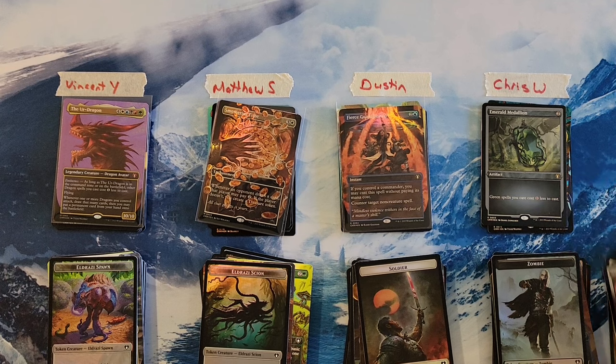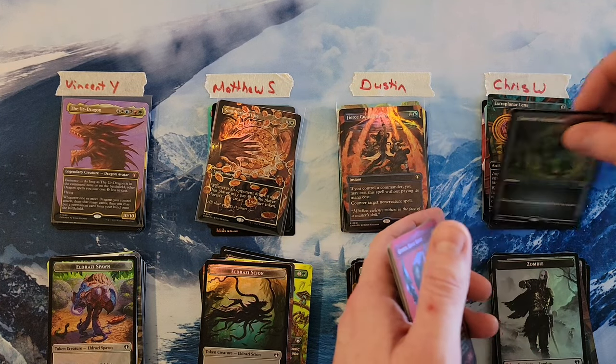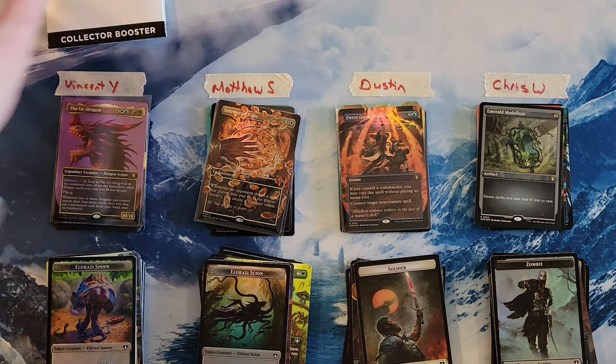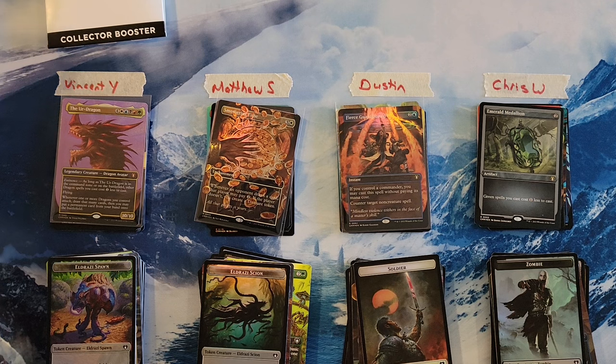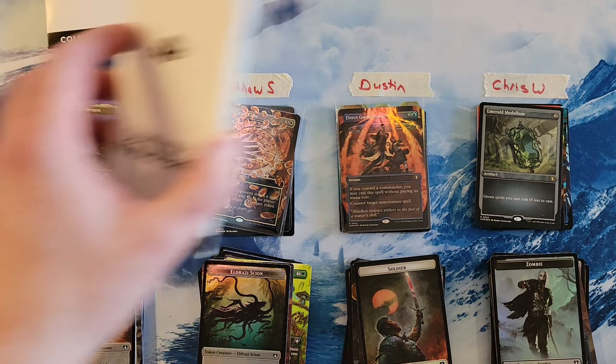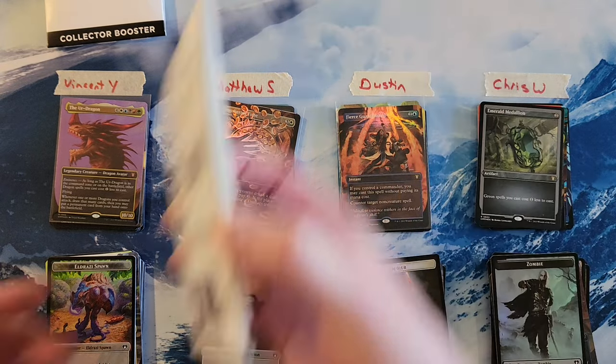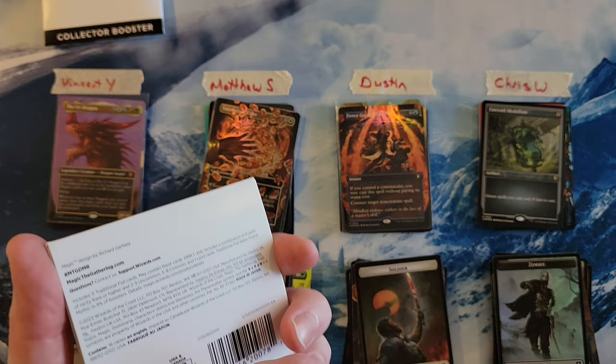Final scores. Vincent, you finished in the high — the Eldrazi Dragon put you over the top. You finished at a 45. Matthew, you finished at a 37. Dustin, you finished in the low at a 31. And Chris, you finished at a 36. Overall, those are a couple pretty good boxes, as we are coming to a close on the collector boxes. Got one more video with them.